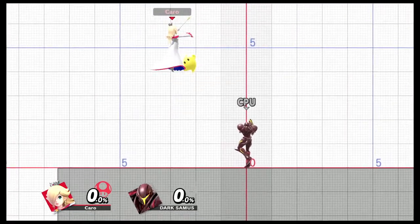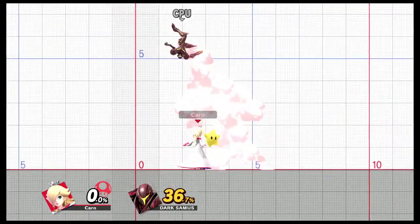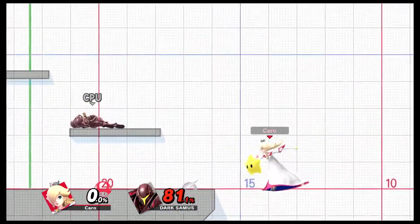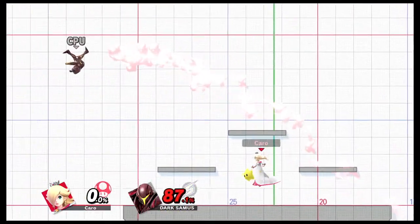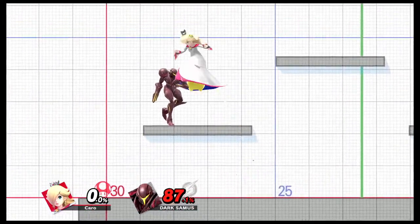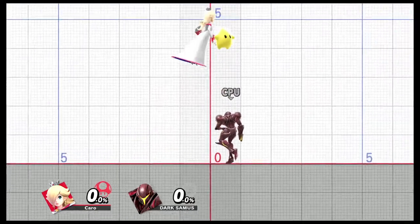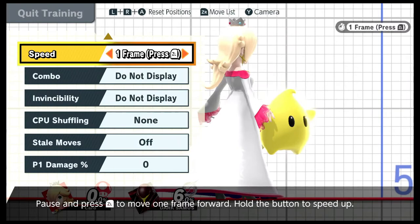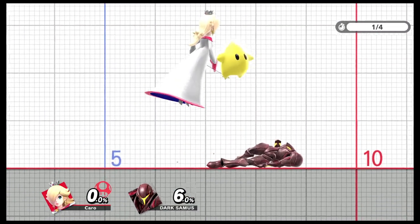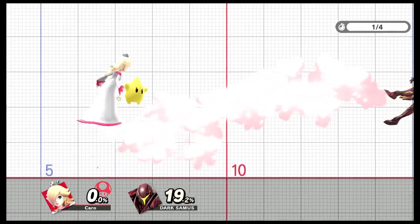The back aerial is especially effective against characters that can't recover well, like Little Mac, Incineroar, or Cloud. The up aerial and down aerial work similarly — they can spike, kill, and deal significant damage using both the halo and Luma. Exactly how much damage depends on where you are on stage, where the opponent is, their weight, height, and damage percentage.